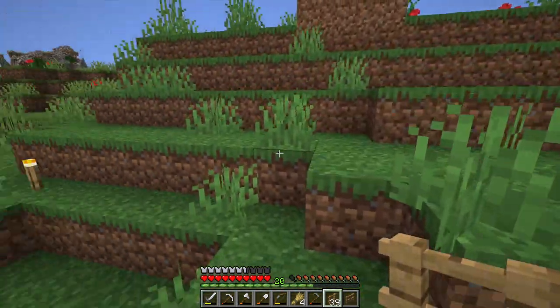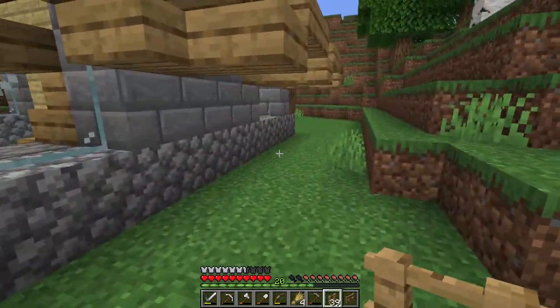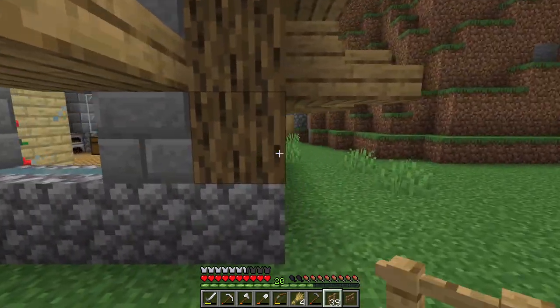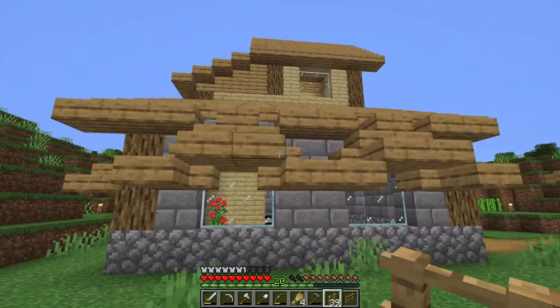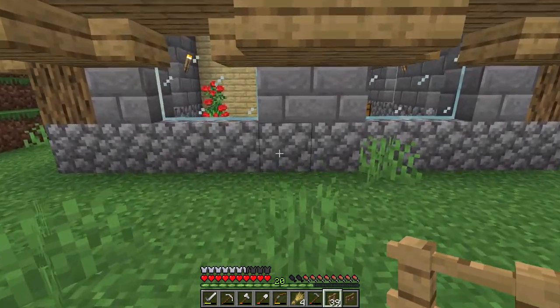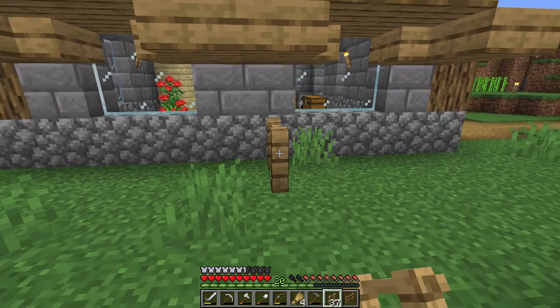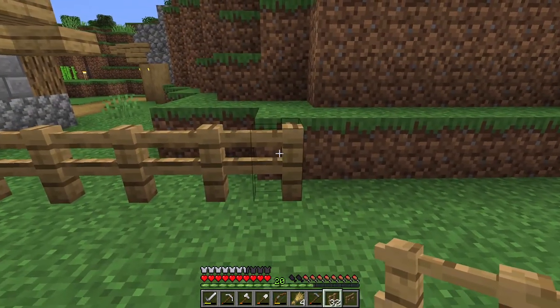A fence gate needs four sticks and two planks. We only need one to let ourselves in and out. We need to make a pen for these guys. Over this side of the house we've got quite a wide area we could utilize, and we can add a roof to the cow pen later on. For now let's start placing some oak fences.